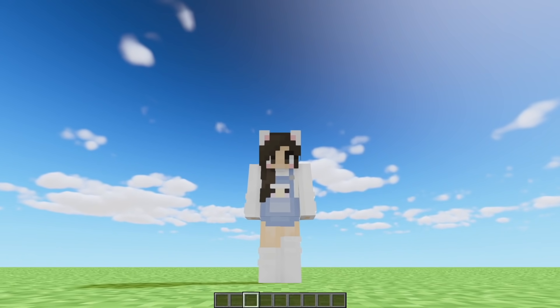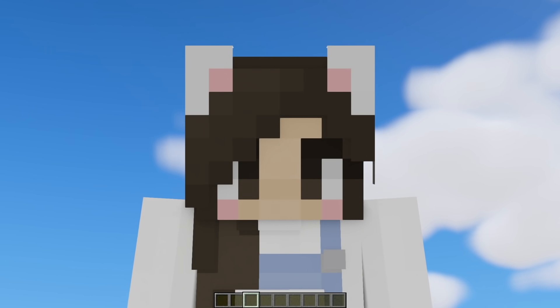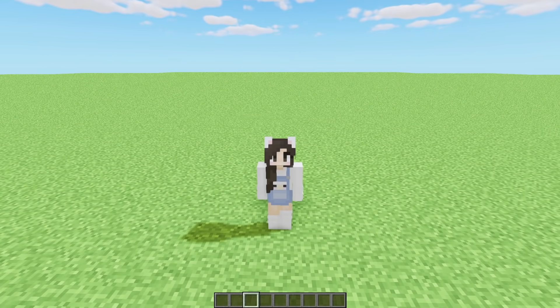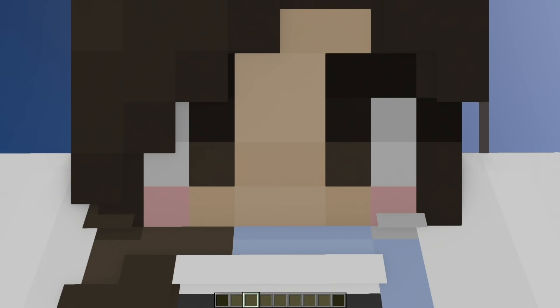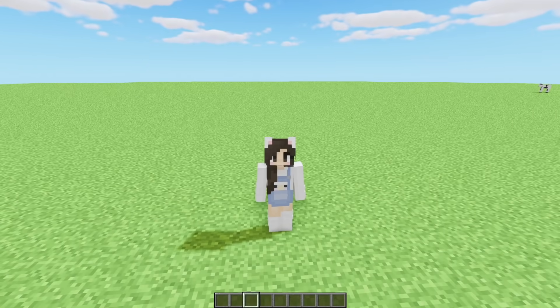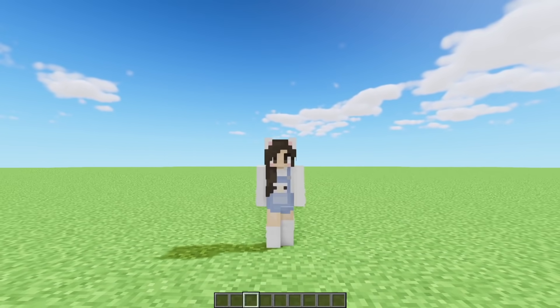The first thing we do in these videos is take a look at the build submissions without any texture packs or any add-ons or anything. The only thing we'll be seeing are Minecraft's beautiful vanilla basic standard default textures. I do have a shader on because it's pretty. The build for today's video was submitted by Arena Dreams.